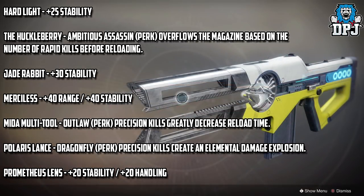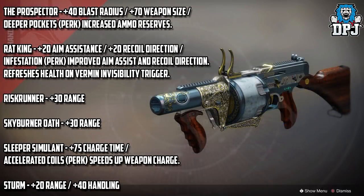The Prometheus Lens gets a plus 20 stability stat and a plus 20 handling stat. The Prospector gets a plus 40 blast radius stat, plus 70 magazine size, with the Deeper Pockets perk for increased ammo reserves.